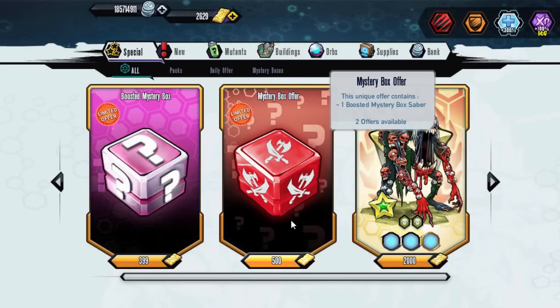It's really up to you. If you're a newer player, I would recommend trying to at least get one because it is only 500 and there are a ton of saber mutants out there. I'm only going to be buying one — the last time I did this was last year. So yeah, let's hope we actually get one. The list is very, very small for sabers.